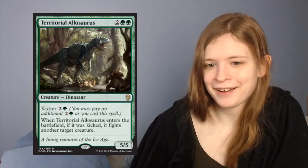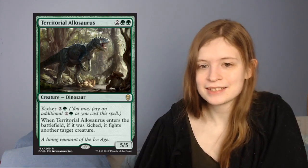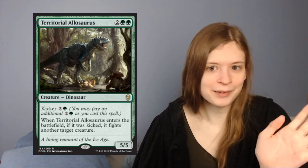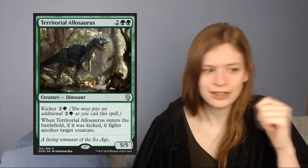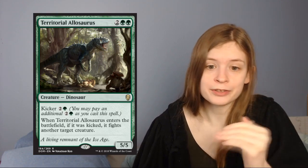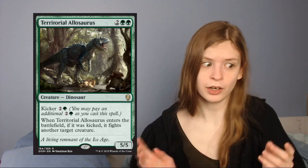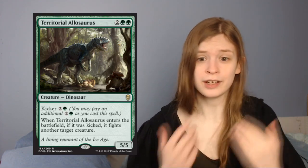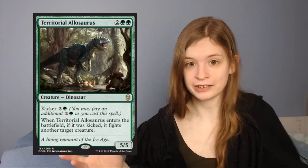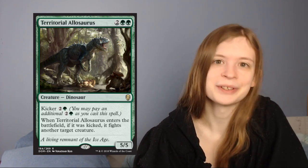Next up — dinosaurs will never go away, dinosaurs are awesome — it's Territorial Allosaurus, which is 4 mana for a 5/5. I am already behind this — great stats. With kicker for 3, so for 7 mana when it enters the battlefield you get to fight another creature. This is a great card. It's got great stats and it fights really well. And if you can get to that 7, you just get to eat something most of the time. Good job, Territorial Allosaurus — you're a good card.